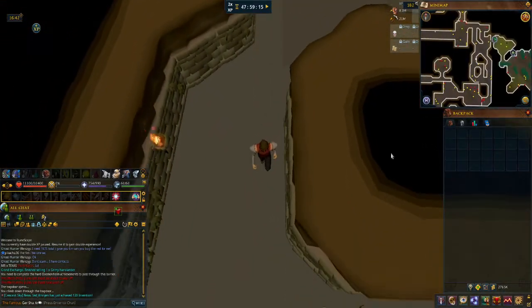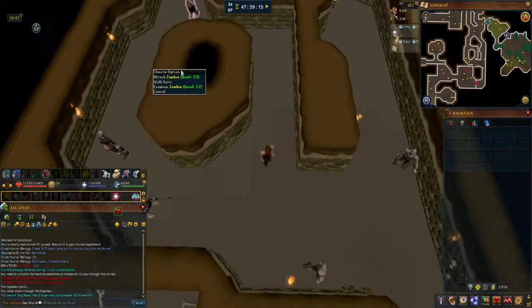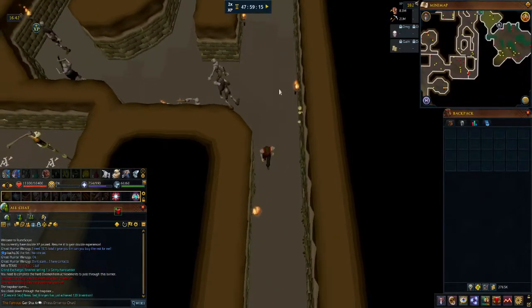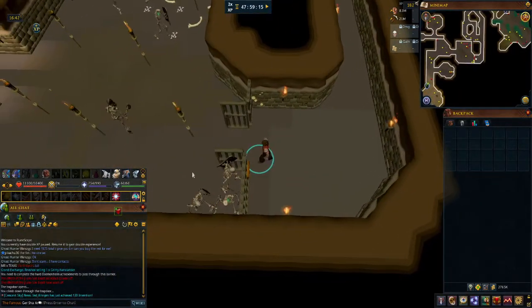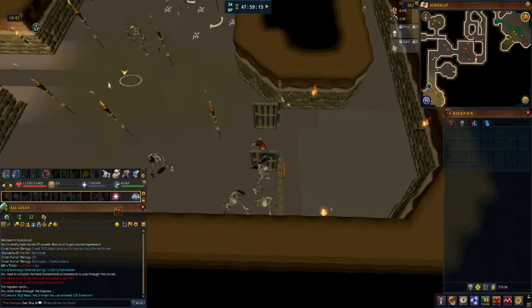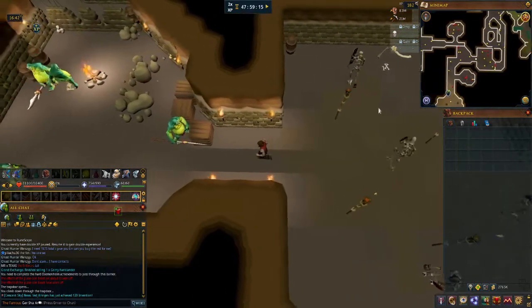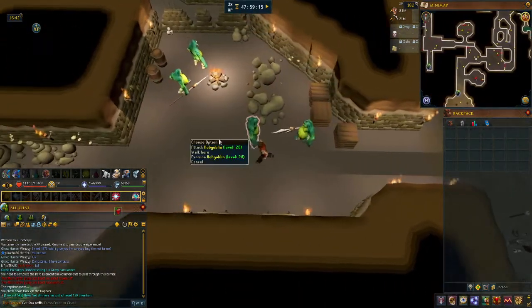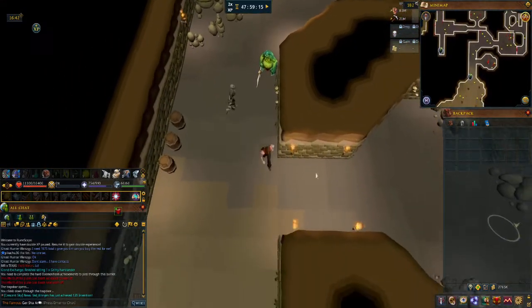All right, we're going to go south down here. If your combat level is 44 or lower, the zombies will attack you, so be careful. Same in here — if you're level 64 or lower, the skeletons will attack you. We want to go over here in this corridor. Ditto for these hobgoblins — level 56 or lower.